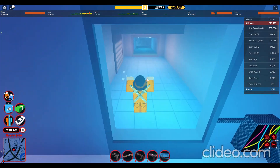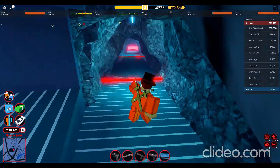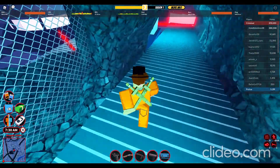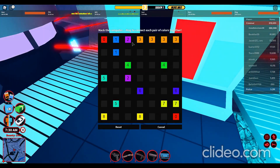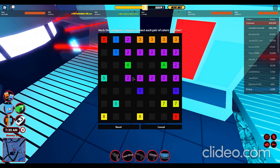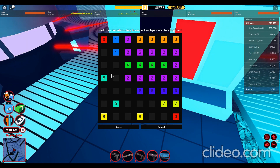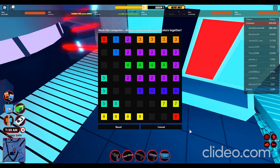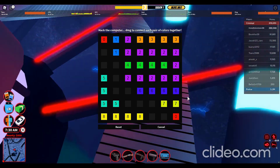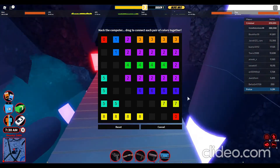Now go in here. When you get to the second puzzle — this is the second one, right — solve it but leave one alone. Leave one of the numbers alone, do not solve it. Your money won't start going down until you finish all the puzzles. So leave one unsolved.